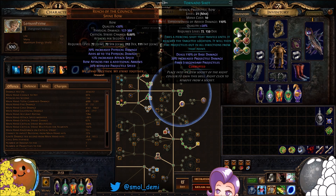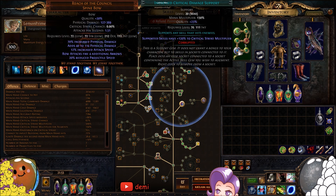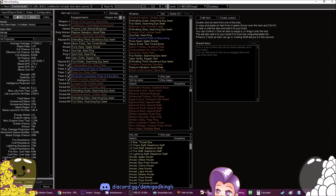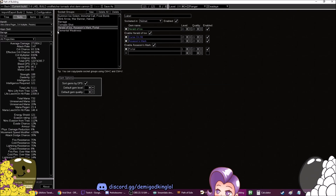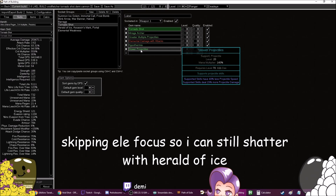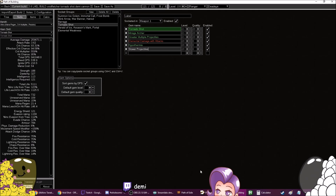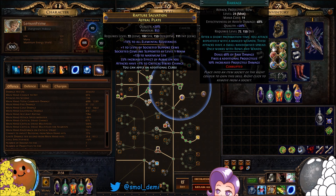Gem links for your Tornado Shot or whatever your main skill is - check the build in Path of Building. What I'm using is Tornado Shot, Mirage Archer, WED, Added Cold, Greater Multiple Projectiles, and Increased Critical Damage. It depends on what your character is - import your character into Path of Building, type in your account name, select your character, go to your skill, and add the stuff you know you'll need like Mirage Archer and GMP. Select the skill on the left side, click this, and it'll tell you which support is highest damage. Path of Building never lies.